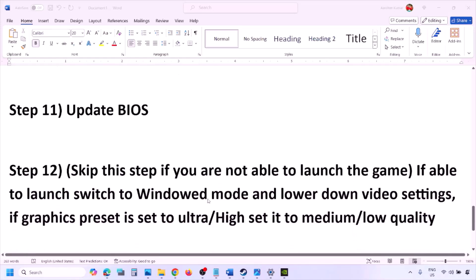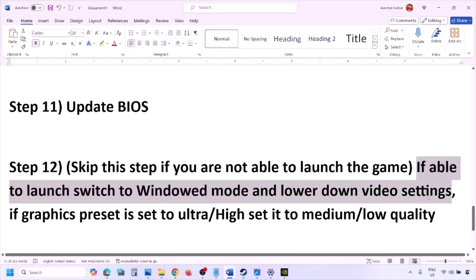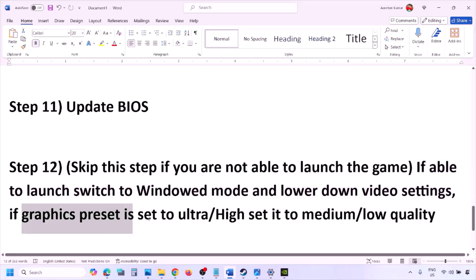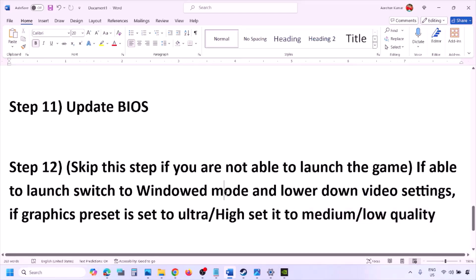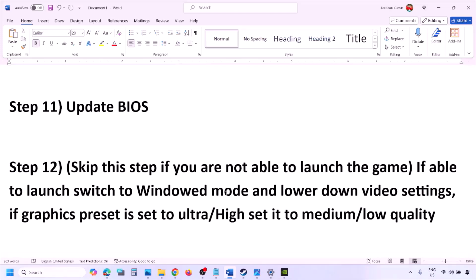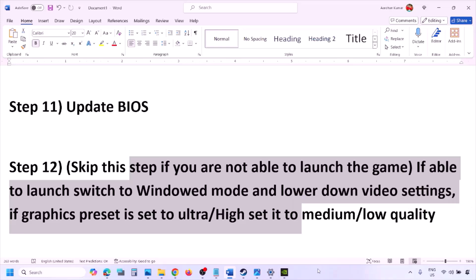If you are able to launch the game, switch to windowed mode and lower the video settings — for example, set the graphics preset from Ultra or High down to Medium or Low. You can also try turning V-Sync off or on and see if that helps. Try lowering the graphics settings and then check.